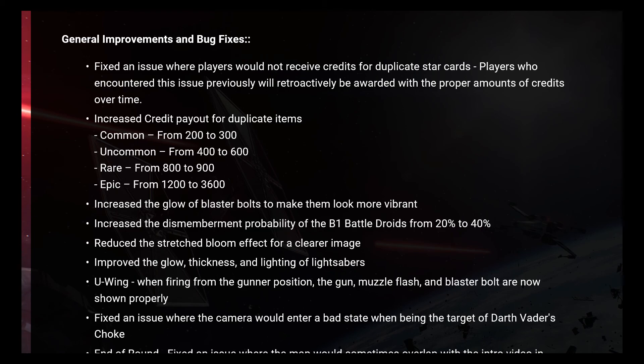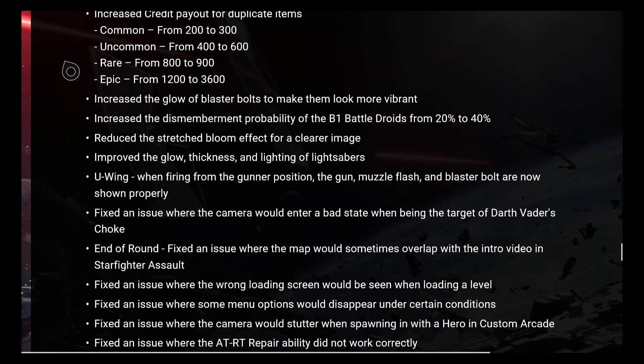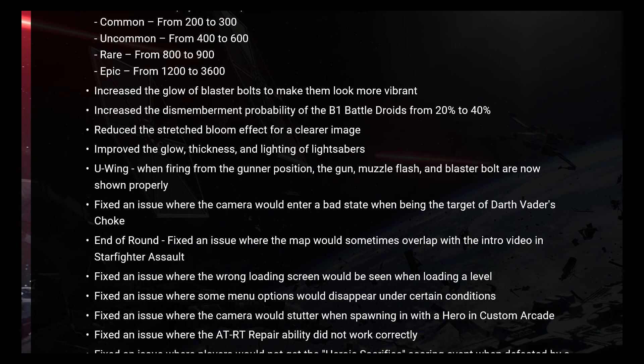Increased credit payout for duplicate items: common from 200 to 300, uncommon from 400 to 600, rare from 800 to 900, epic from 1,200 to 3,600. Increased the glow of flashbolts to make them look more vibrant. Increased the dismemberment probability of the B-1 battle droids from 20% to 40%. Reduced the stretch bloom effect for a clearer image. Improved the glow thickness and lighting of lightsabers. When firing from the gunner position, the gun muzzle flash and blaster are now shown properly.